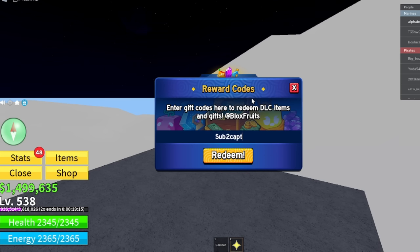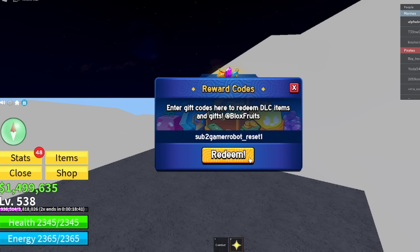Another code is sub to Captain Maui — S, U, B, the number 2, C, A, P, T, A, I, N, M, A, U, I. Redeem that for another working code. We also have sub to Gamer Robot reset one — S, U, B, the number 2, G, A, M, E, R, R, O, B, O, T, underscore, R, E, S, E, T, 1. Get that code for yourself, it's another working code.